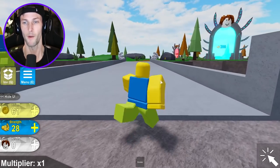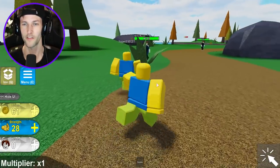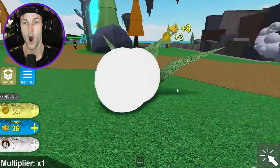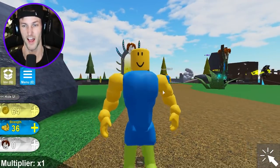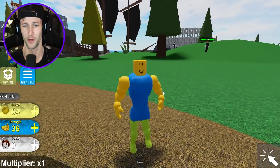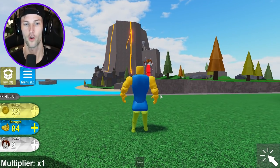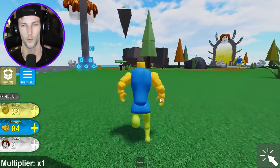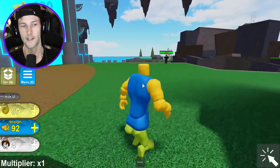We're going to the muscle zone! The next zone after this is 200 strength. I want to get all the strength I can. I'm evolving again! Look at us now, we're like a miniature muscle noob - it's kind of awkward looking. I wonder if we're supposed to be going over to that volcano right there, because that's where the bacon boss was that we made really mad.